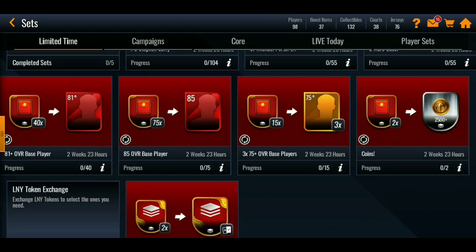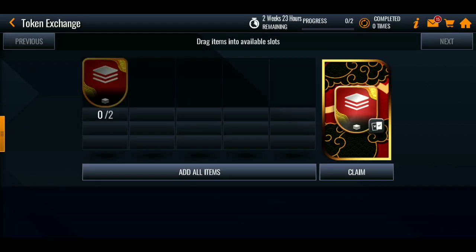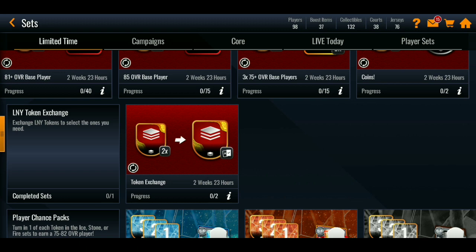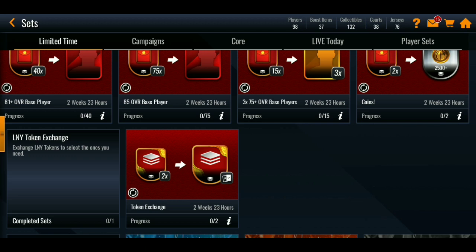There's also a token exchange for collectibles and boost items. Regarding courts and jerseys — EA mentioned technical difficulties in their company mean they don't know if courts and jerseys will come with this promo right away, but they said it should be fixed today or by tomorrow, so we may be getting courts and jerseys soon.